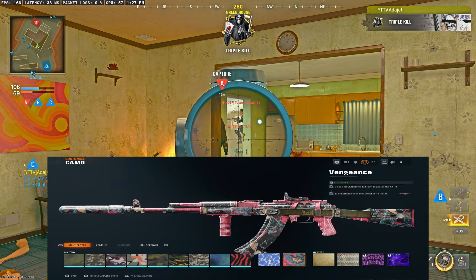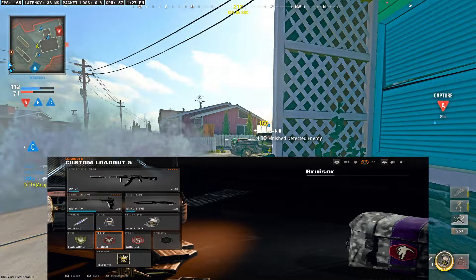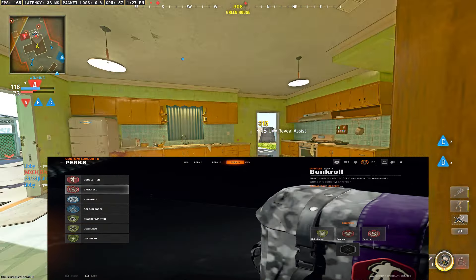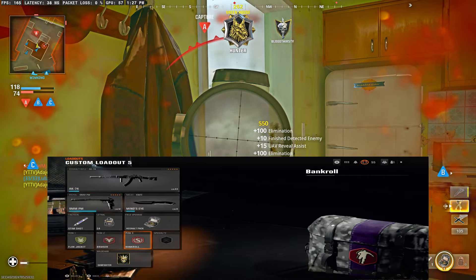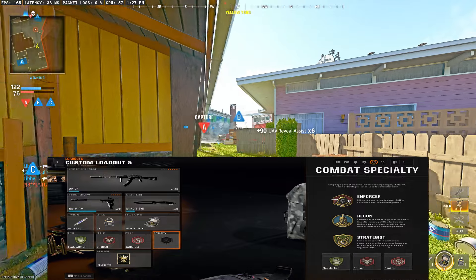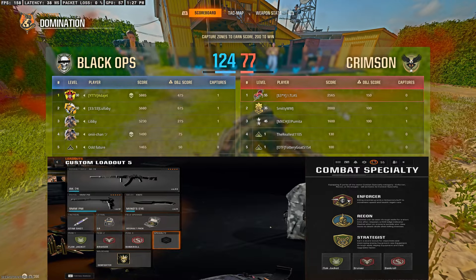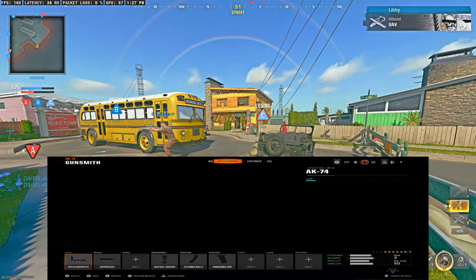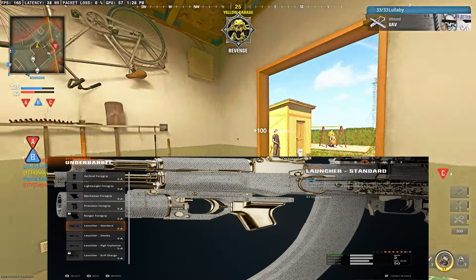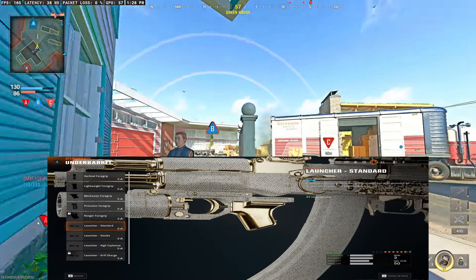Vengeance is 20 kills with the Underbarrel Launcher attachment on the AK-47 — I will show you what that is. To get the White Cap Camo, you need to be running green perks such as Dispatcher, Fast Hands, Flak Jacket, Tack Mask, Quartermaster, Guardian, and Gearhead — one from each slot. Or if you run Perk Greed, any combination of three will give you the Strategist Specialty, which grants a score bonus for objectives and destroying enemy equipment. As long as you have three green perks equipped, you'll have Strategist active and just need kills while those are active. For Vengeance, you need the standard grenade launcher attachment and get kills with the launcher itself — bullet kills will not count.